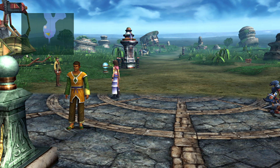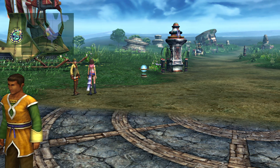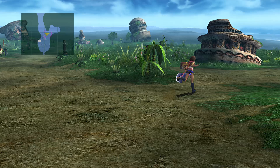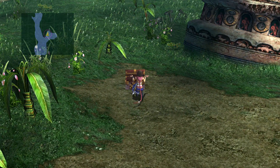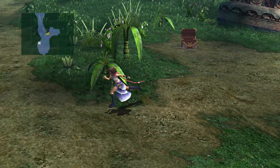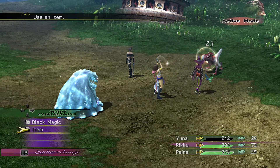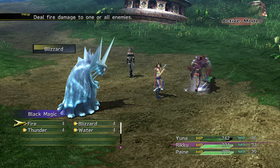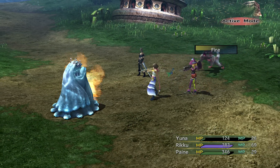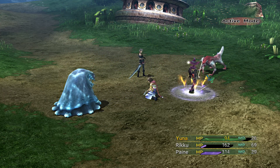There are treasure chests all over the Mi'ihen High Road and we're going to need them. Phoenix Downs — nice. A reminder that these chests will restock between chapters so you're going to want them. That's a pretty big enemy — looks ice-based, so fire should be effective. We're getting beat down here, this is bad. We have some serious issues.